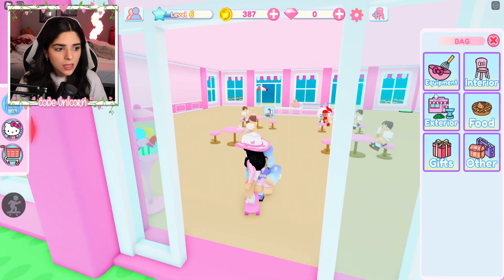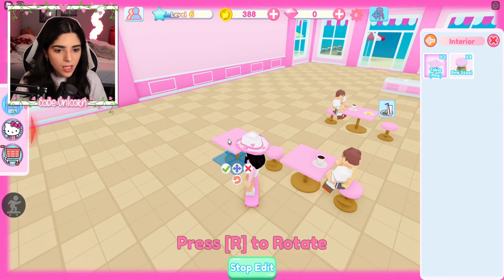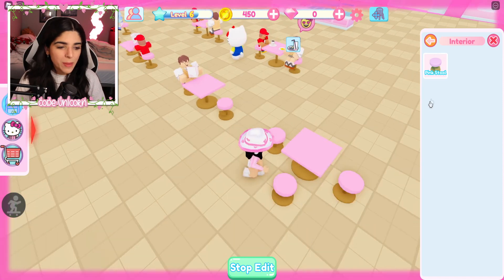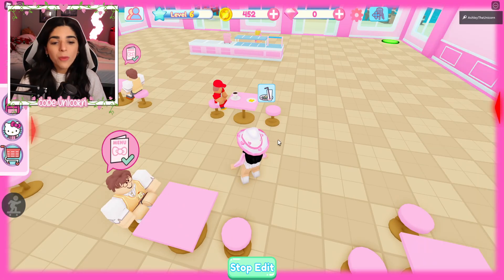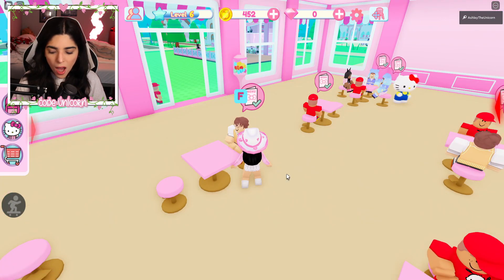And now if I do this - exterior. Okay, no. We have interior stuff though. We have a pink table. Let's go ahead and move that. I don't really know which way I'm supposed to face the stools, but I'm just gonna put them down and hope for the best. There we go. So we've added some more chairs! And hopefully some bigger parties can show up.